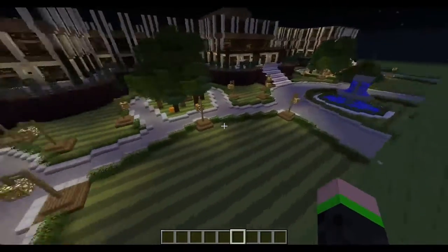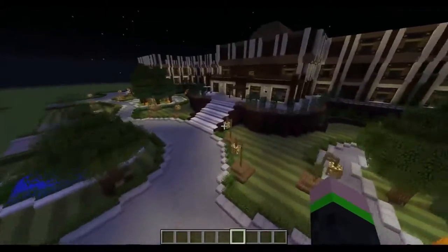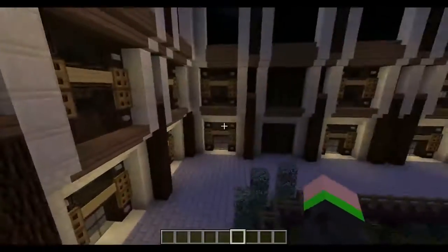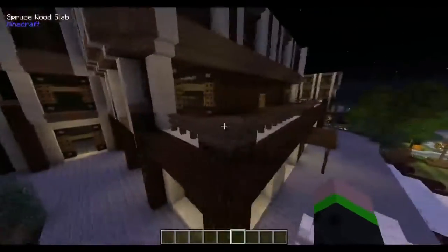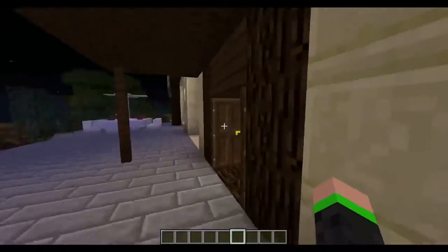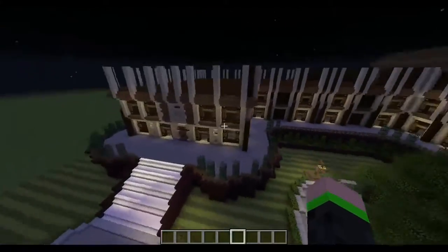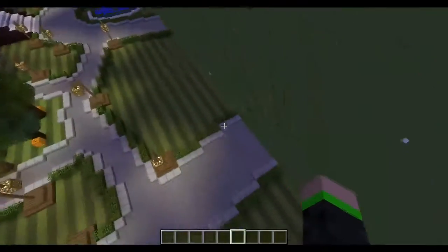Everything here I have built myself, as I've previously stated, and that is completely, fully, 100% the truth. Although I did get inspiration from other builds, but I didn't copy them directly — just inspiration. So here is the main entrance, the main hall or doorway. Everything is completely symmetrical.